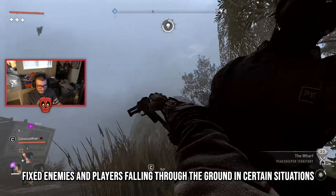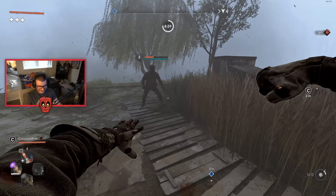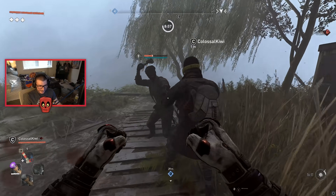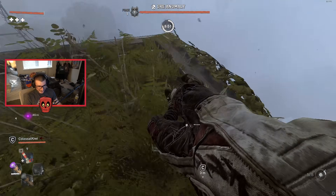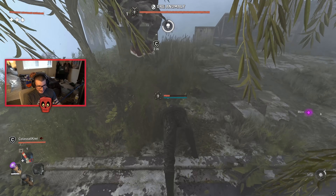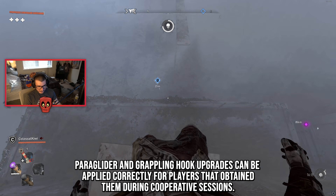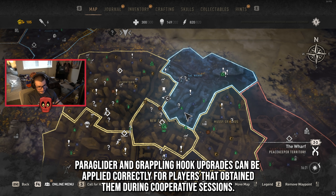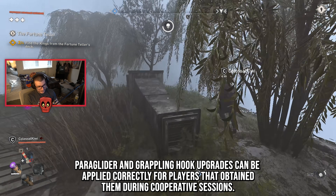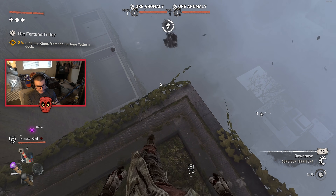They fixed enemies and players falling through the ground in certain situations, and fixed several performance drops. Despite all these changes in patch 1.2, there's no clear indication yet whether co-op is working 100% as intended, so you could still run into some issues. Moving on to night runner tools — paraglider and grappling hook upgrades can now be applied correctly for players that obtain them during cooperative sessions. This fixes the common issue of getting the grappling hook in a friend's world, upgrading it, then returning to your own world and being stuck.